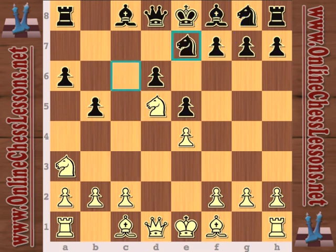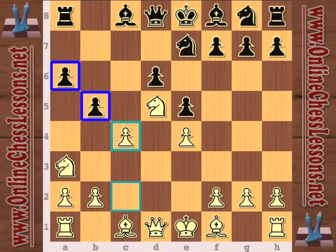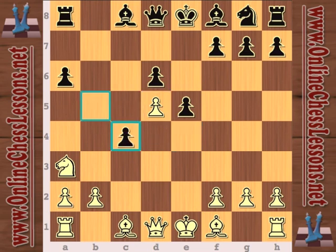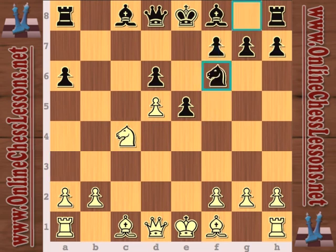Knight c e7 is just too slow, and Karyakin exploits this with the immediate c4 to bust open the a6 and b5 pawns, which are kind of weak. Taking with the e-pawn was clutch because the pawn on c4 — yes, it does give black a pawn majority on the king side — but the knight on c4 means white's pieces are just too strong.